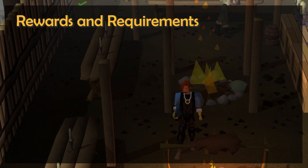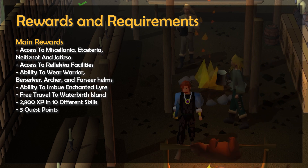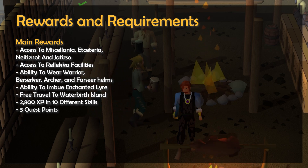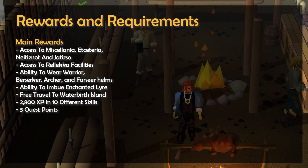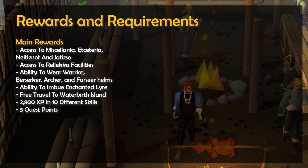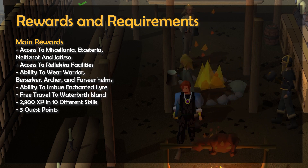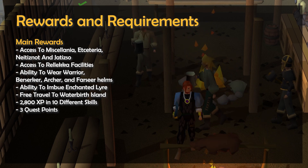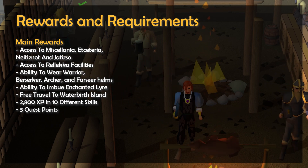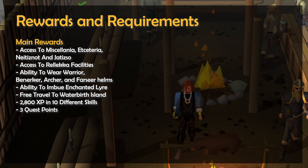Get ready for a quick quest guide for the Fremennik Trials quest, in which the main rewards for completing are access to the islands of Miscellanea, Etceteria, Neitiznot, and Jatizso, as well as the ability to use many facilities in Rellekka. Additionally, you'll unlock the ability to wear the Fremennik Warrior, Berserker, Archer, and Farseer Helms, and the ability to have Fossegrimen create you an imbued enchanted lyre. On top of this, you'll ditch the fees when traveling to Waterbirth Island, and also gain 2800 experience in 10 different skills, as well as 3 quest points.